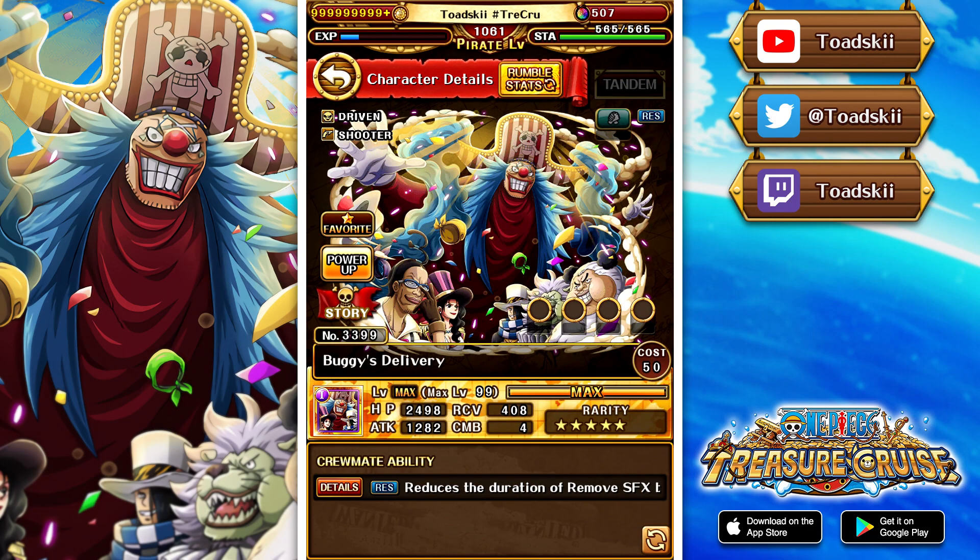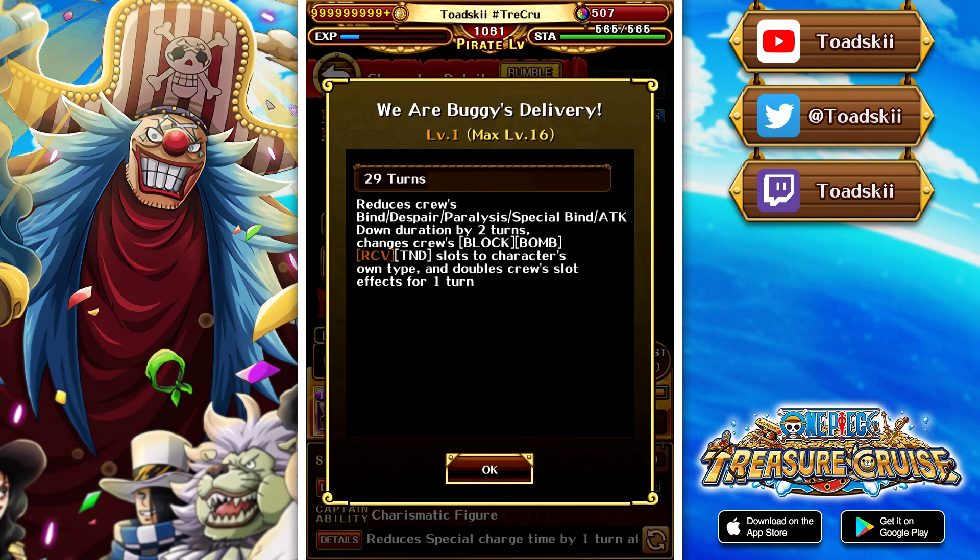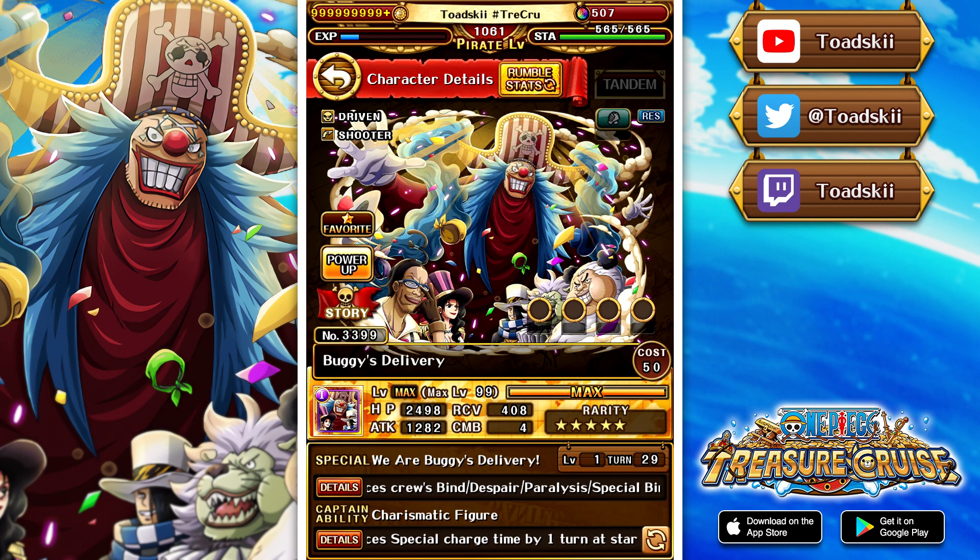Unfortunately, not the case. It does remove blindness by five turns, so you could potentially use this character as a crewmate for upcoming content. But anyways, that is the rundown of the brand new Buggy character - pretty decent unit. Would have been nice if it had double special activation or a little better utility in terms of the number of turns it removes. As we've seen in the past, it's a lot better to have a higher amount of turns but less utility, rather than doing everything but only by one or two turns - typically doesn't help out that much in today's day and age.